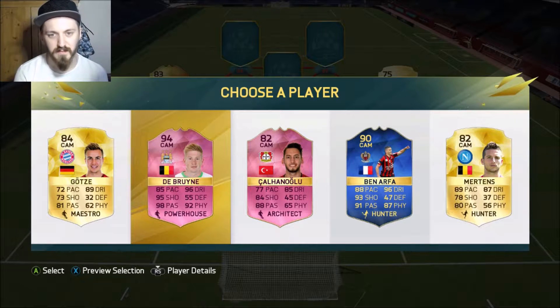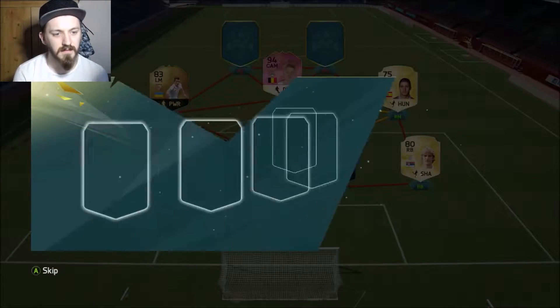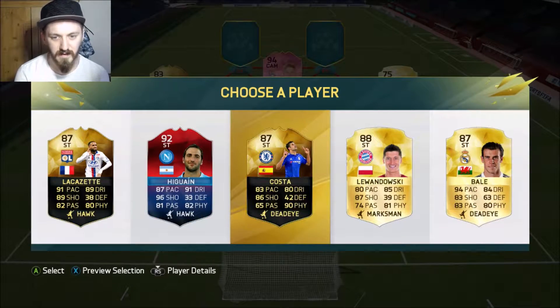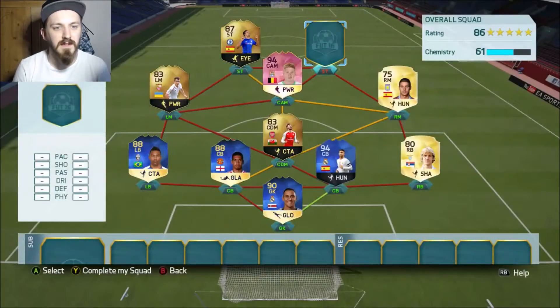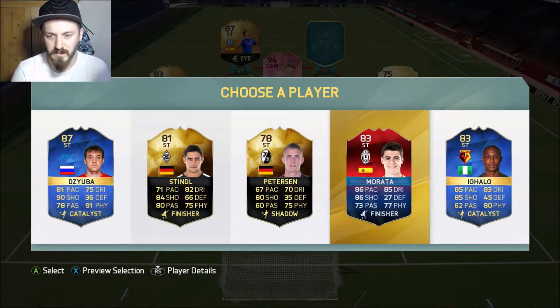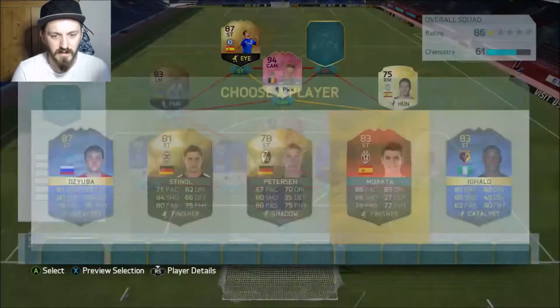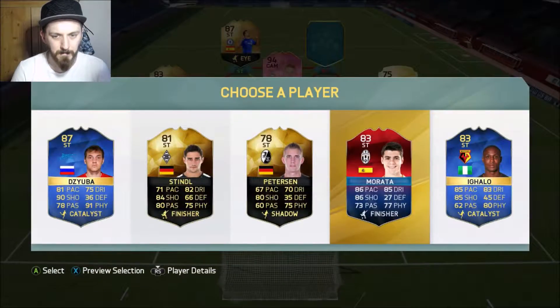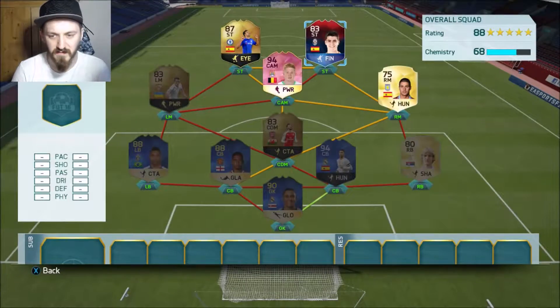Got Ben Arthur there as well, pretty solid. Strikers — we get Diego Costa who can link in, so I think I'm going to take him for now. And the other striker — Morata. I could take Morata because he links in, and if I can get a left mid from Juventus that would be good.